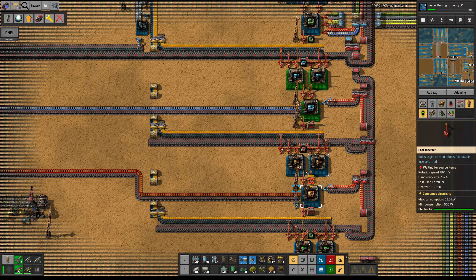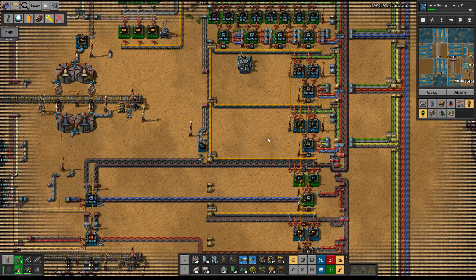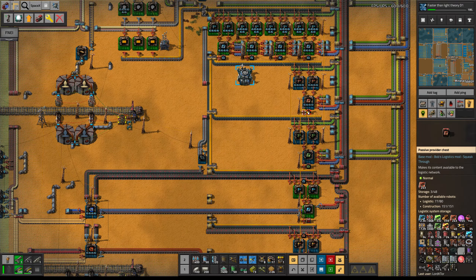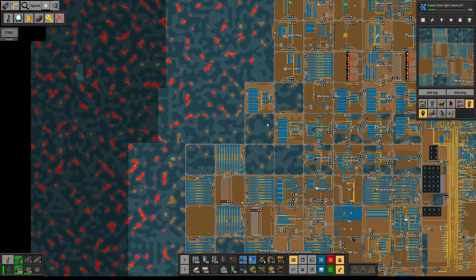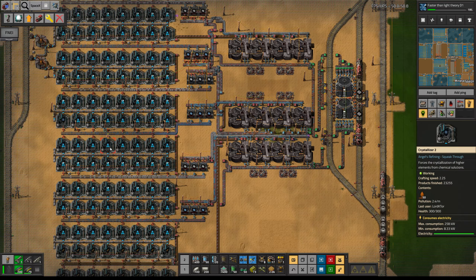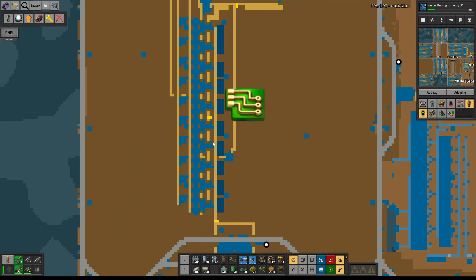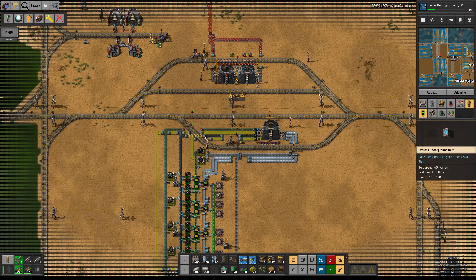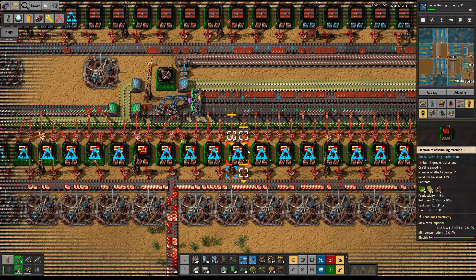It doesn't look like we have any of the next ones though, because it looks like we need processing units. I could make a run over there and grab those 200, maybe a couple hundred. I want to at least initially get rid of the flashing lights. These were all supposed to be taking some low level production mods. We probably are looking for some low level productivity mods in here as well, and red circuits. There's no point doing red circuits without productivity mods.